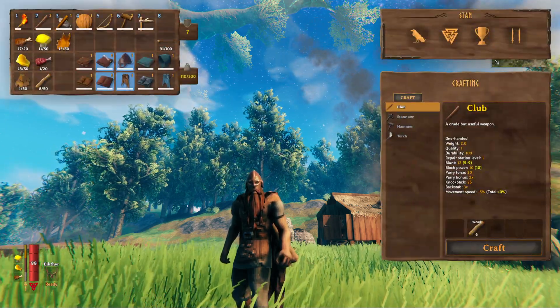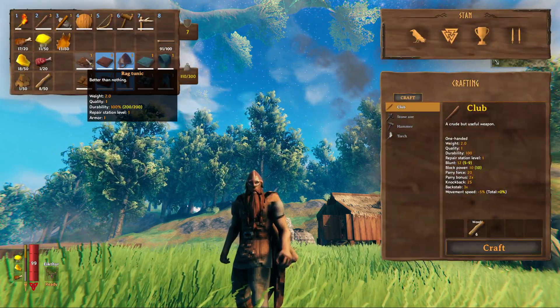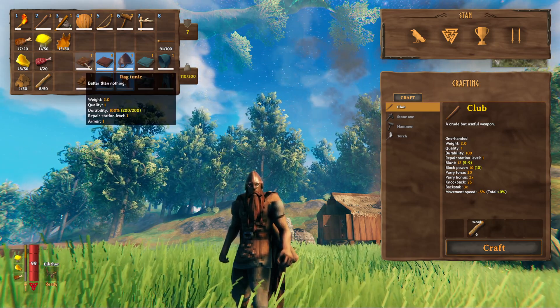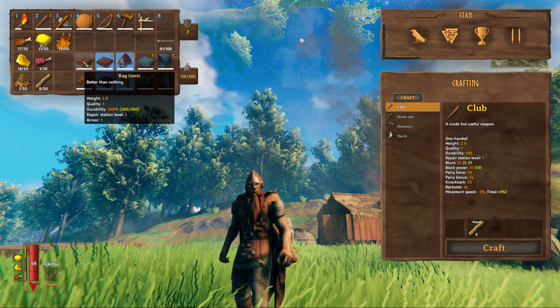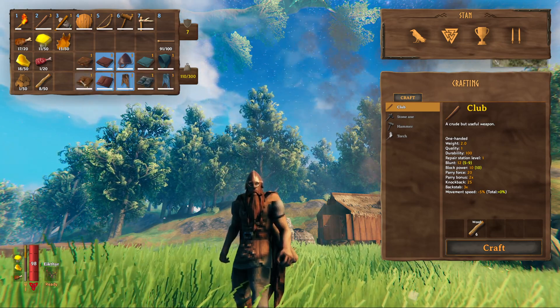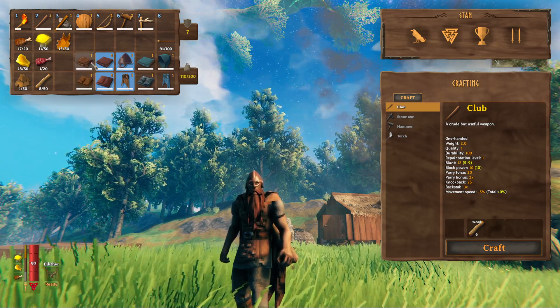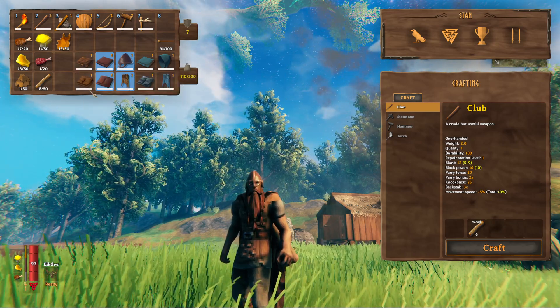So if we go to our inventory, as you can see, you start off with these two right over here that you can build from your workshop right away, which is the rag tunic and the rag pants, which give you both just plus one armor. So if you wear both, you have plus two armor total.